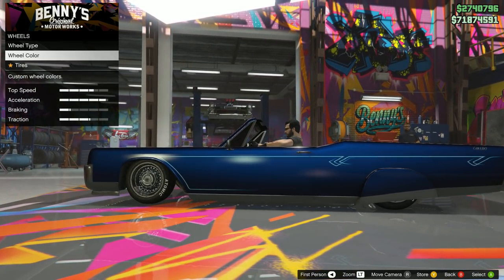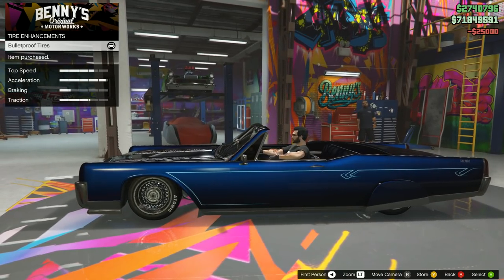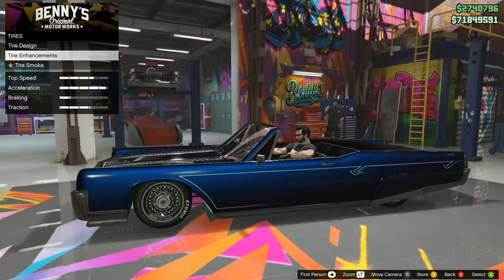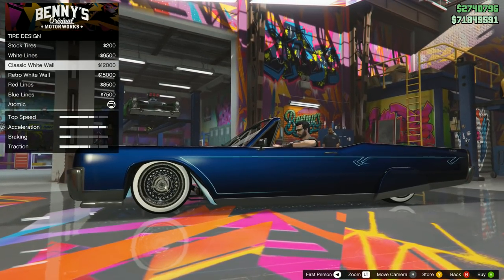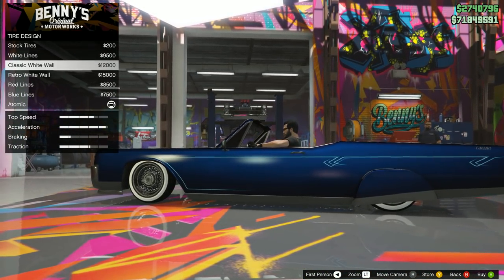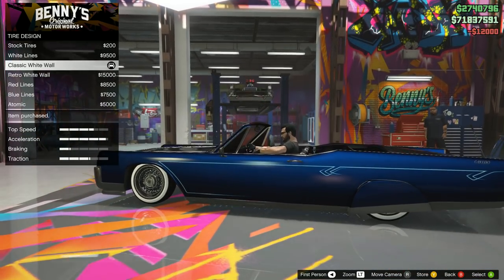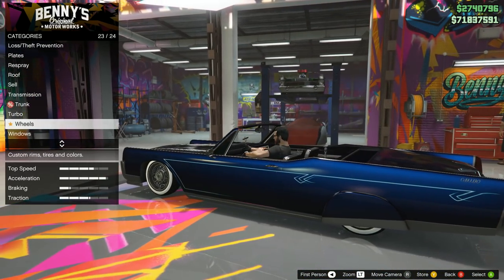Bulletproof tires are an option for $25,000 — you won't have any blowouts. I don't think we really need them, but that way we won't have to worry about anyone shooting out the tires. Now the tire design: I do like the Atomic, but I was thinking about the white walls. Not the full white walls — the classic. The classic is what I'm going to go with. Retro is just a little too much, but the classic still gives it some black outlines.